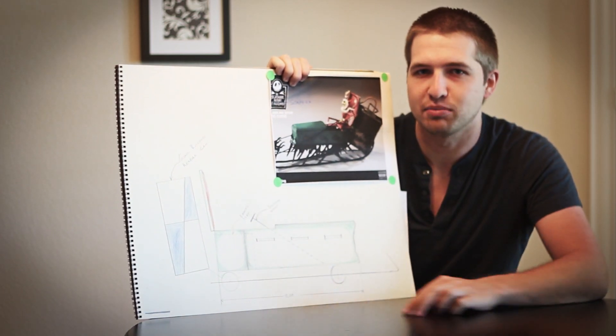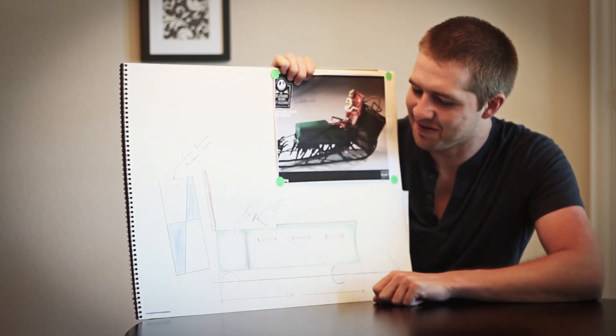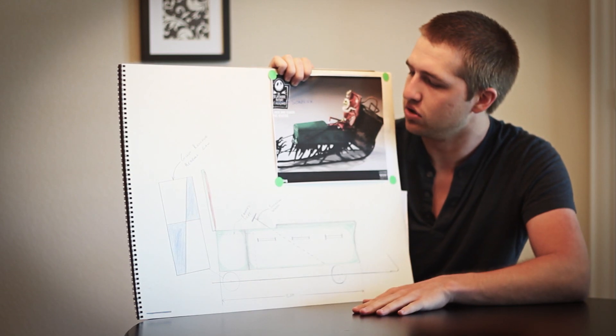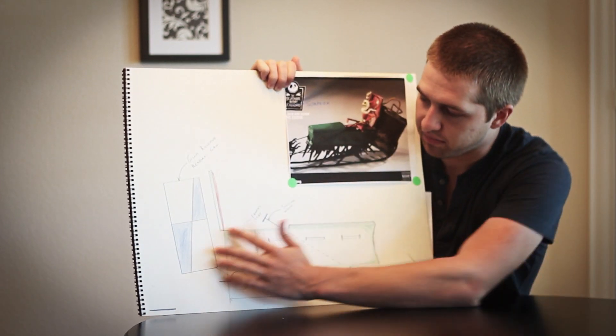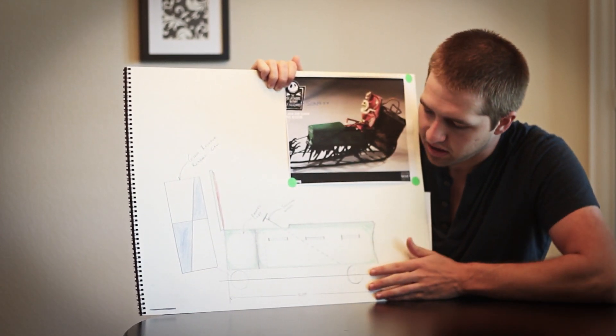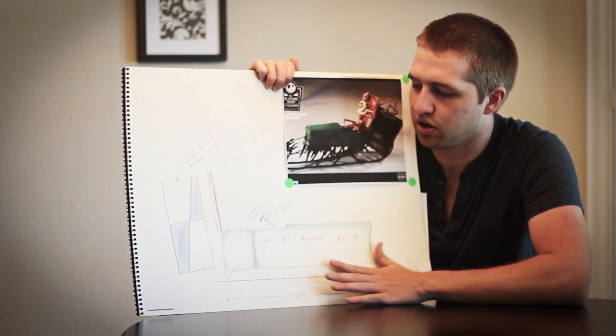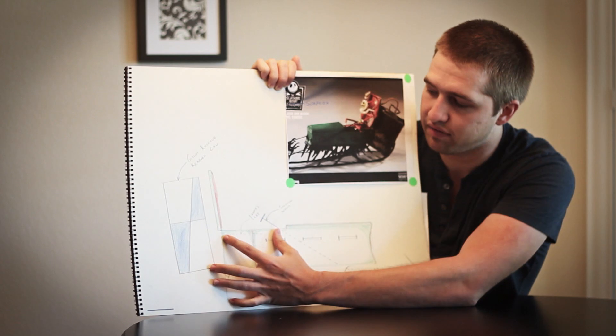We, of course, have to make it street legal. We're gonna throw on some wheels — they're gonna be hidden behind the sleigh rails, so it will still look very cool. Right here we have a coffin, the main part of the sleigh. You can see it'd be really easy to have the steering configuration run through the coffin right here. Right here's the driver's seat.